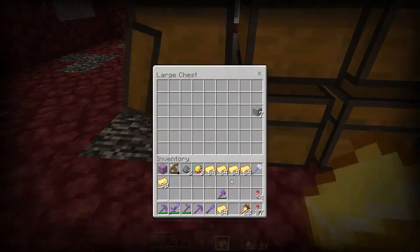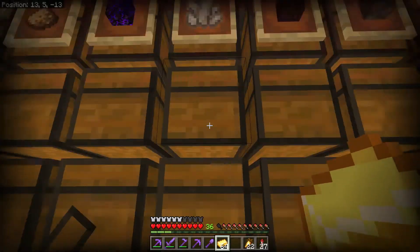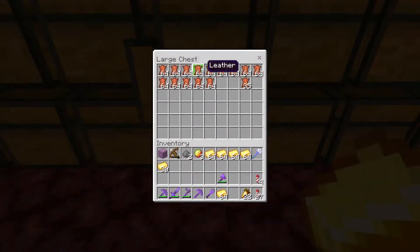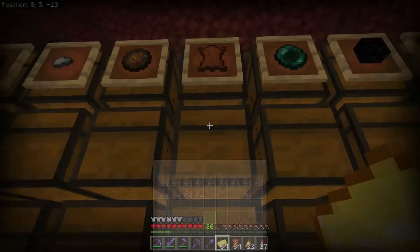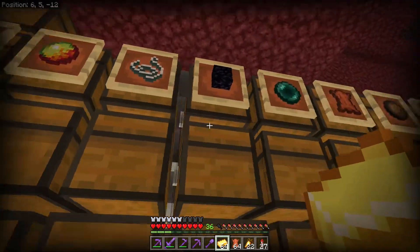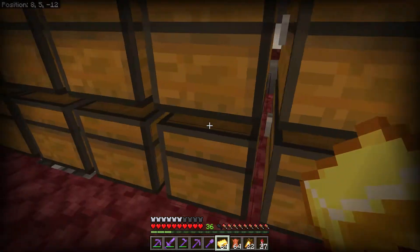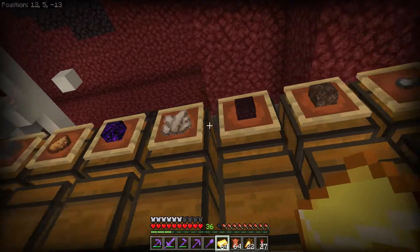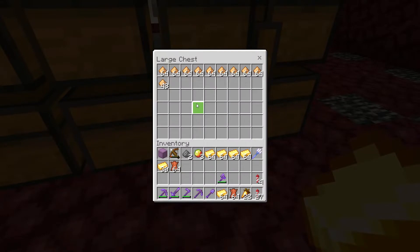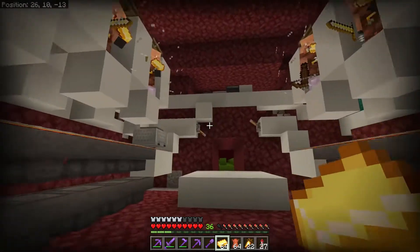Let's go down and see what goodies we have. We have gravel — he said I'm not allowed to steal that. Gilded blackstone, a little bit of that. Lots of quartz. Leather — I need leather so I'm gonna get some for sure. I don't need ender pearls or random armor — I really just need leather. I might need more than this. Let me get another stack of leather. It's pretty good — we're raking it in for sure.